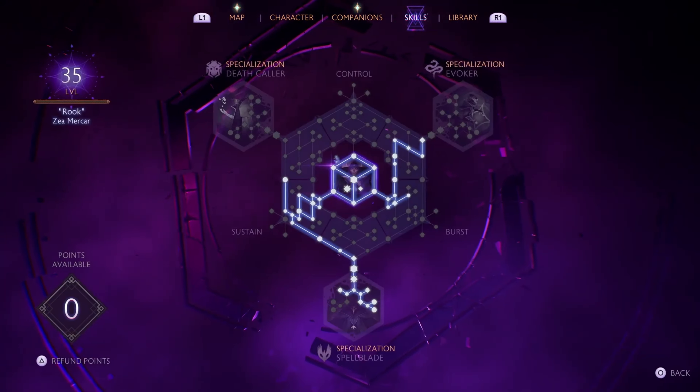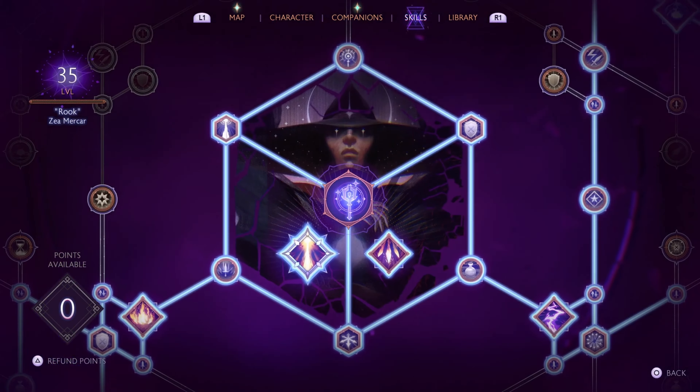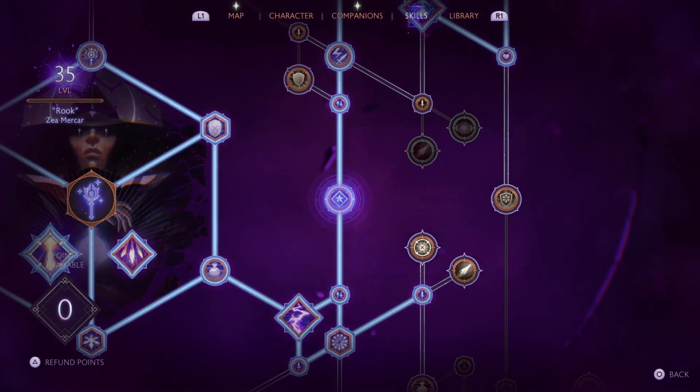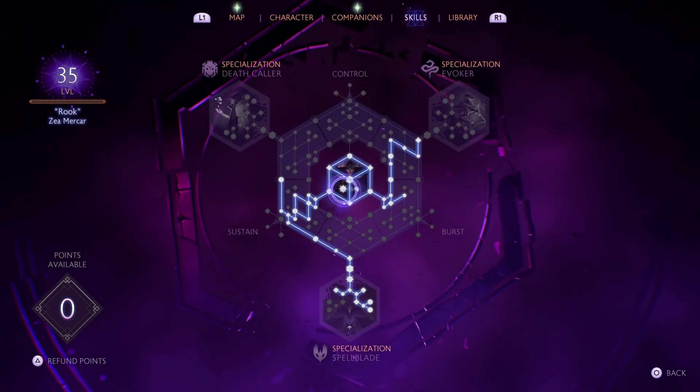Let's switch over to my character's skill tree, where I've further enhanced my ability to take on this Ice Dragon. Elemental Catalyst gives my abilities plus 15% bonus damage — in this case, fire damage, since both my staff and orb are fire-based.